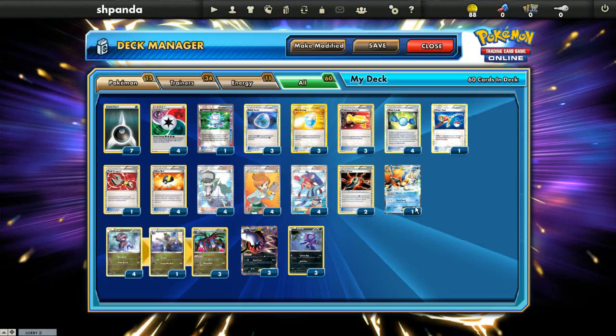Another option you can do is Genesect EX. With Genesect, you can put two Blend Energies on it and even play G Booster, which will let you do 200 damage, and it can really just surprise an opponent. Plus it's Grass, which is also helpful versus opposing Keldeos and Blastoises. It's a very strong card.